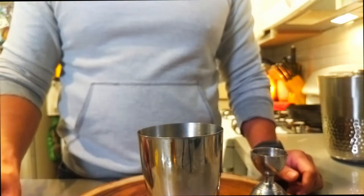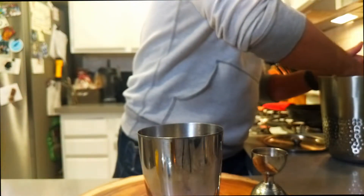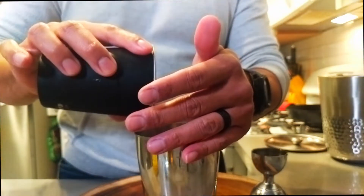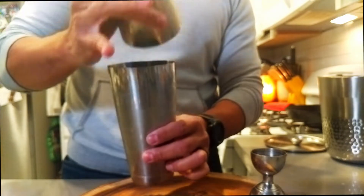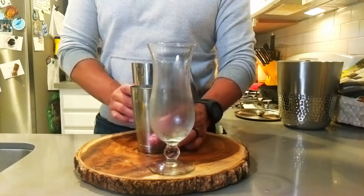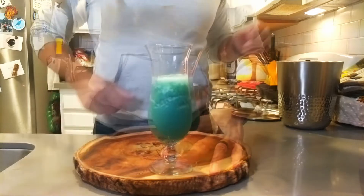Now, to bring the fantasy of stasis to this cocktail, we're going to add four drops of blue food color and one drop of green. Now we're ready for ice, and a quick shake. And we're going to grab our Hurricane Glass — we're ready for the cocktail. I'm going to top this with more ice.